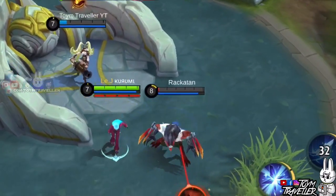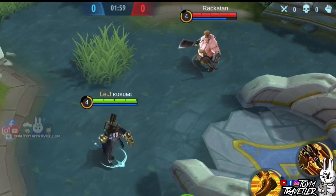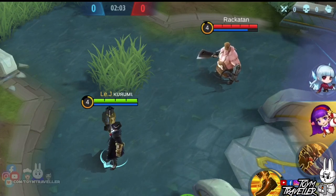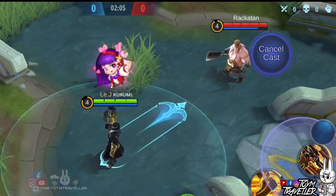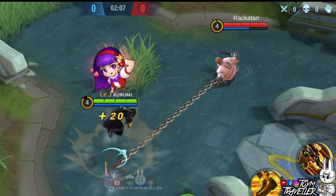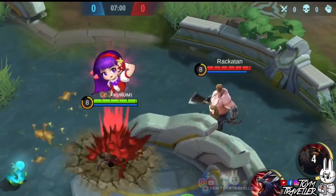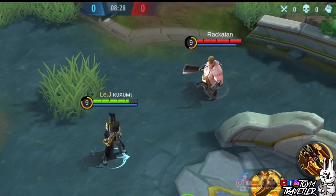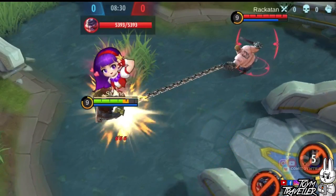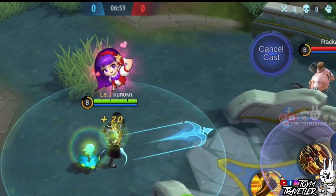Next, we did some testing against Franco. Roger's ultimate skill in wolf form makes him jump — can we jump over Franco's hook to dodge it, just like skipping rope? We were just fooling around trying this theory but it actually worked! We also tried dodging the hook by shape-shifting backwards, but we were caught mid-air. This rope-skipping technique only works when leaping forwards.